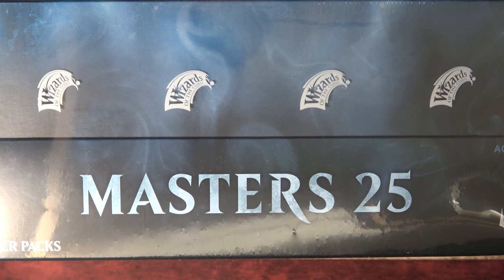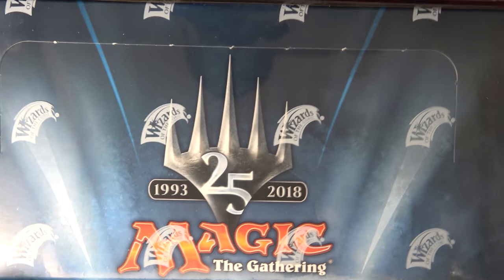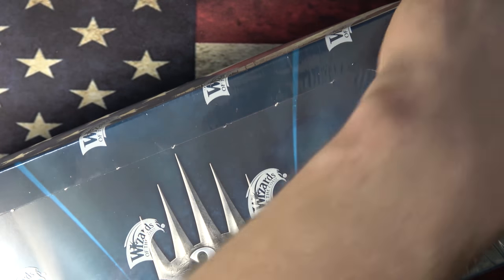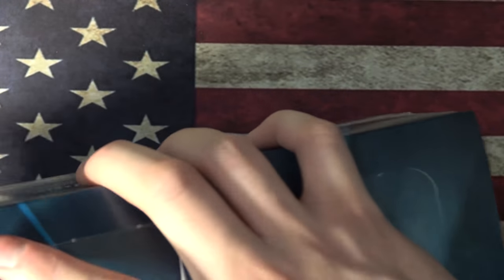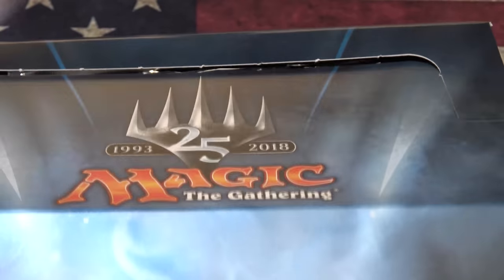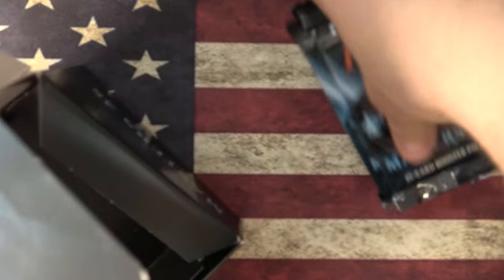Welcome everyone, Gracer Gang and Ryan Gracer. As always, we are back with some more Masters 25. This is the second box on the half. So we bought a full case, and the full case comes with two boxes that have two boxes each, so you get four boxes total. It's a little annoying, but this is the second box that was in the side of the other box, and hopefully we get a little bit better pulls than we did last week.